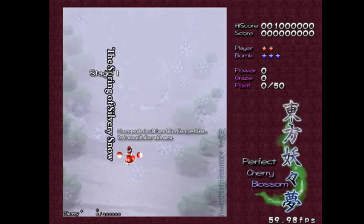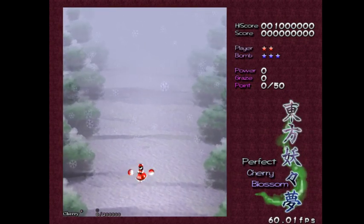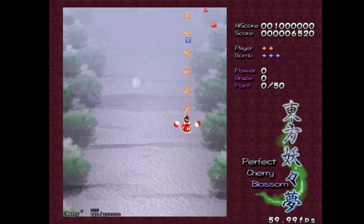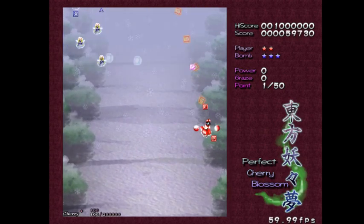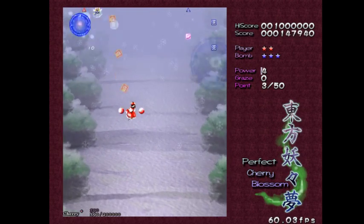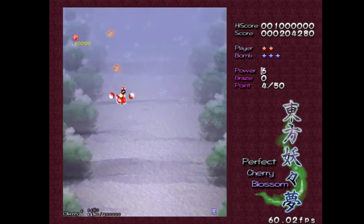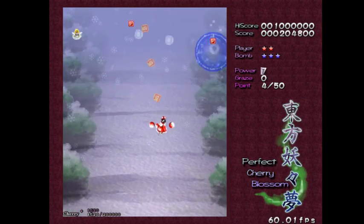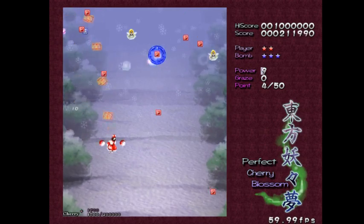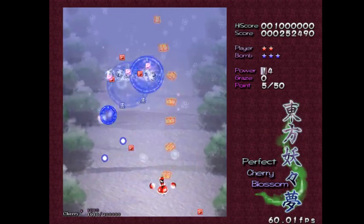The controls are simple. Press Z to fire. Stage one: The Spring. Hold shift to go into focus mode so you can move a lot slower and dodge bullets more precisely. Then press X to use bombs, which are items that allow you to wipe out all the bullets on screen.